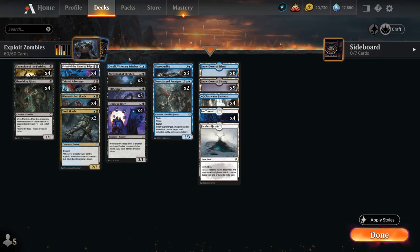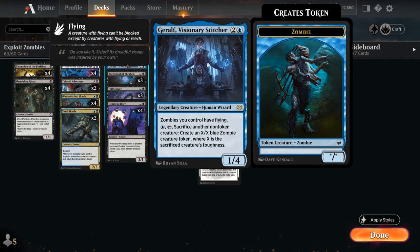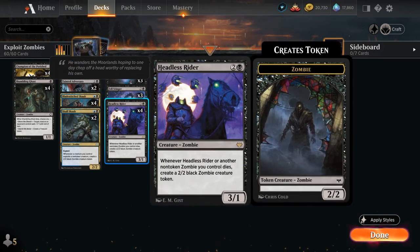Last but not least we have a singleton copy of Jerulf, Visionary Stitcher — a 1/4 legendary human wizard, so not a zombie himself, but zombies we control have flying. It's a very powerful ability, giving the entire team evasion, helping us block opposing flyers, or flying over ground creatures to end a board stall. For one blue mana we can tap Jerulf and sacrifice another non-token creature to create an X/X blue zombie creature token, where X is the sacrificed creature's toughness — which can also trigger Archghoul or Headless Rider.